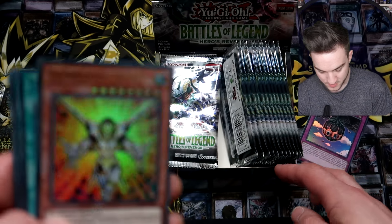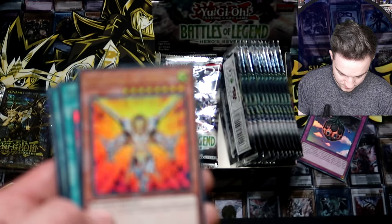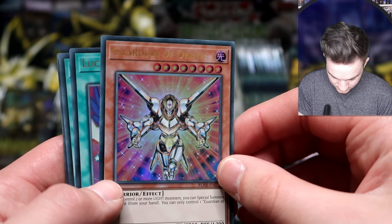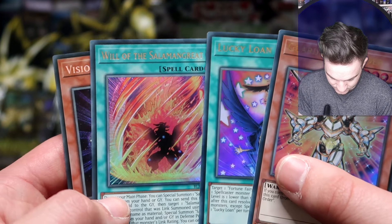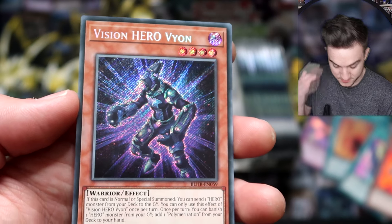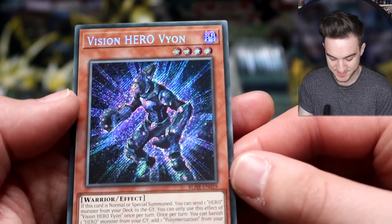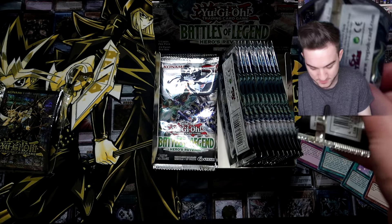Battle Wasp — the Battle Wasp is a new archetype introduced in this set. Battle Wasp Ness Continuous Trap. Guardian of Order — the font is a little funky but it's a nice font. Lucky Loan. Will of the Salamangreat — reprint. And Vision Hero Vion, that's also a reprint and a Secret Rare. This card was hard to acquire at some point. Also got a Secret Rare reprint of Dino Wrestler Pankratops in here, which should be nice to pull because that's getting some fair use.